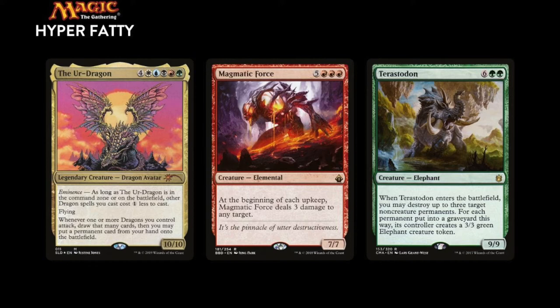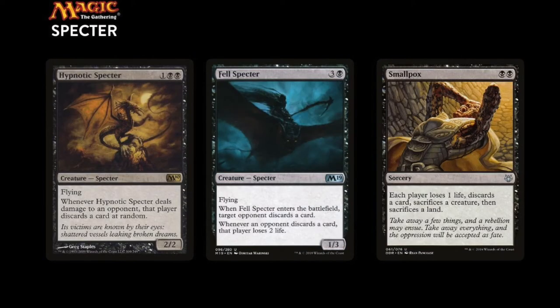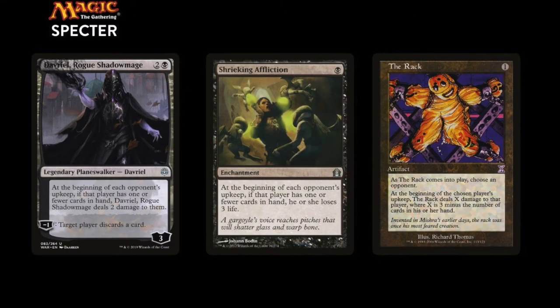There's also a big elemental that wants to deal damage every turn and a really annoyed huge elephant. Its opponent will be the spectre discard deck, and this could be a very interesting matchup as hand disruption could be very dangerous for the hyper fatty deck. The deck plays the all-star Hypnotic Spectre along with some other spectres and a bunch of hand disruption spells and cards like Smallpox. After locking out its opponent it will try to kill it slowly with cards like Davriel, Shrieking Affliction, and The Rack.